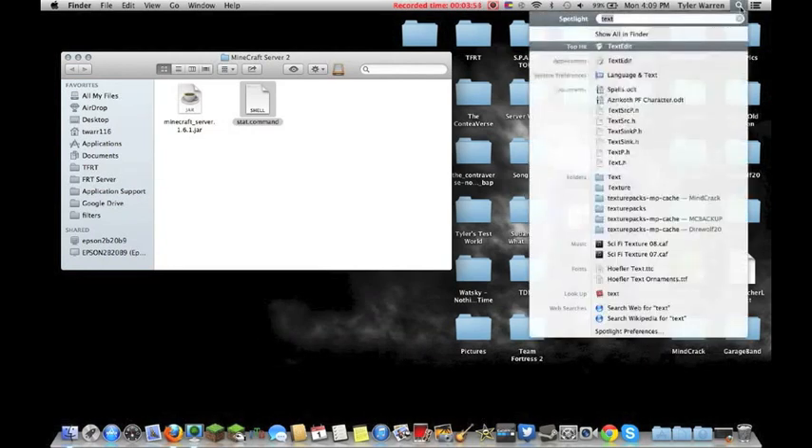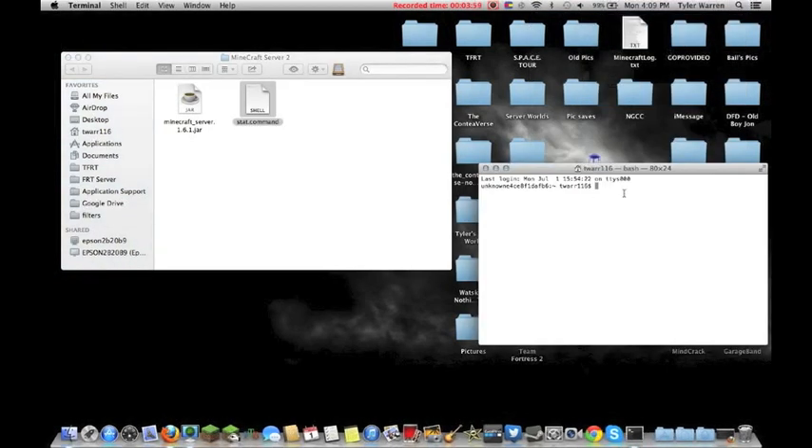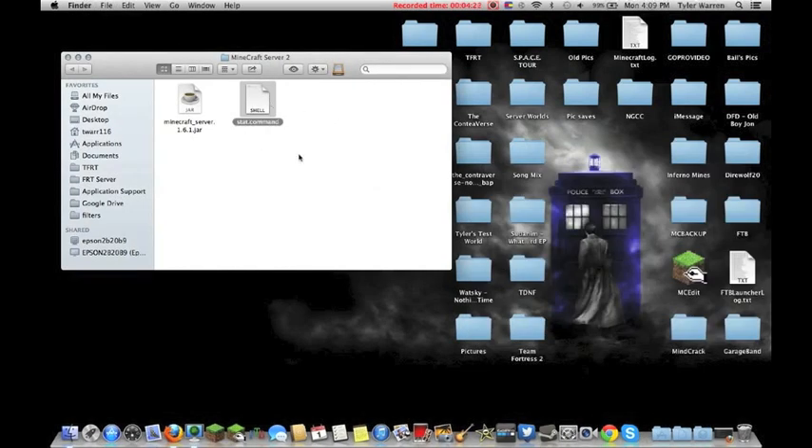Next, go back to Spotlight, type in 'terminal', and pull that up. You need to type 'chmod space a+x space' — make sure you've got that space. Then click the start.command file and drag it into the terminal window. Once you see all that, click Enter, then quit terminal.